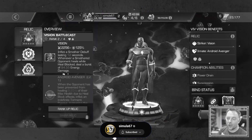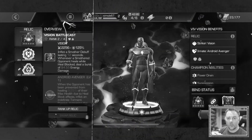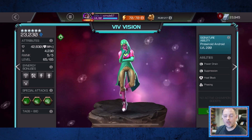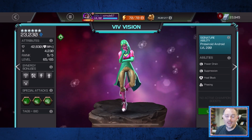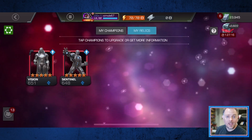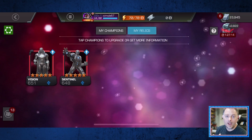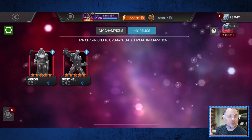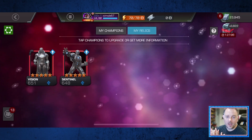So I've got the Vision relic bound to her and I think it's the best relic possible for Viv right now, but since then I've seen it suggested several times that the Sentinel relic is actually much better for her. I have both of these relics at rank two and at the moment I can take only one of them up to rank three, so this is really the perfect opportunity for me to do a comparison between them and I want to share my findings with you today.